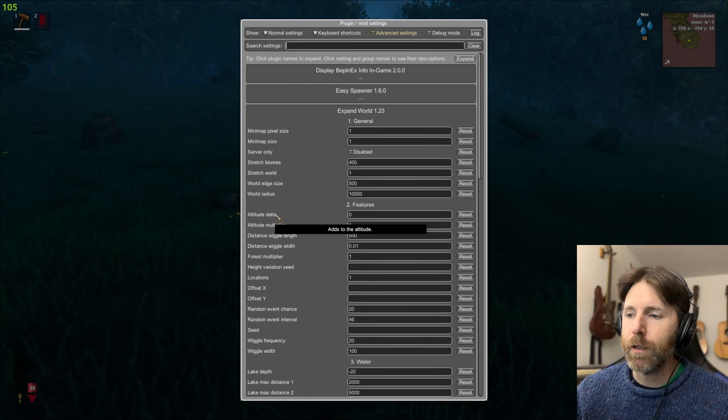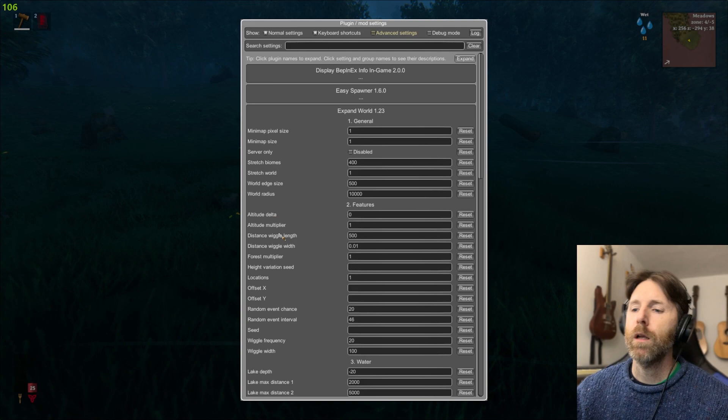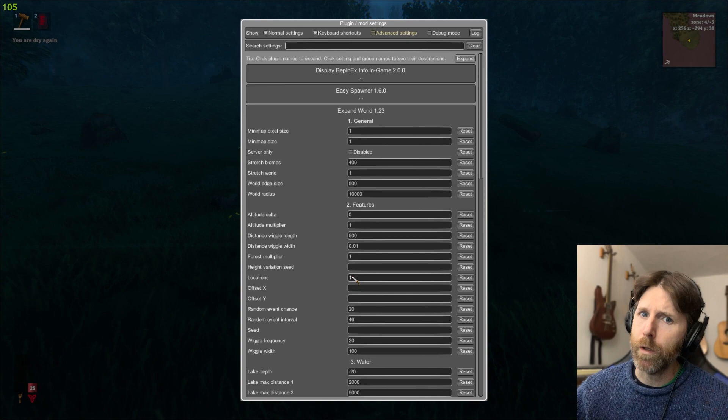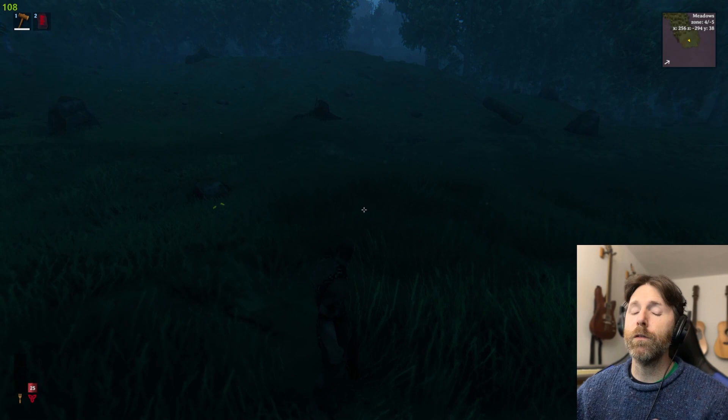Altitude Delta is just adding to the altitude — making the whole world taller. Altitude Multiplier multiplies the altitude. Distance Wiggle is fairly self-explanatory. Locations is set to 1 by default — think of that as 100% of the regular amount of locations. If you increase it, it puts more locations: houses, crypts, troll caves, any of that stuff.